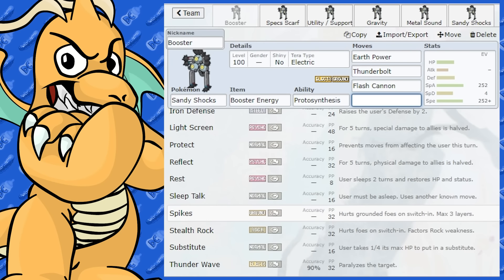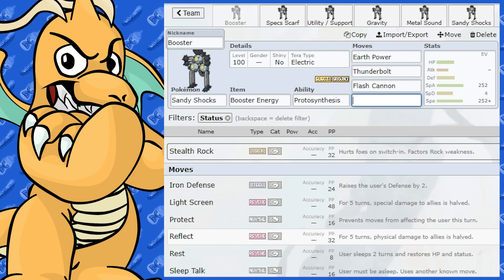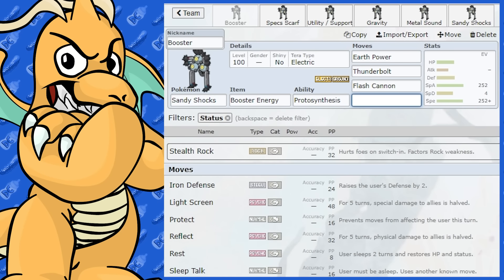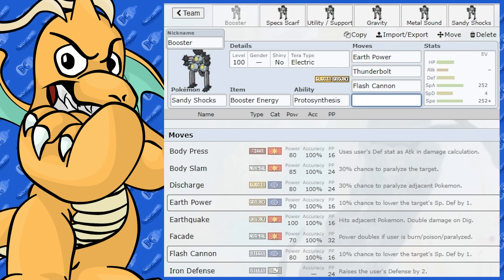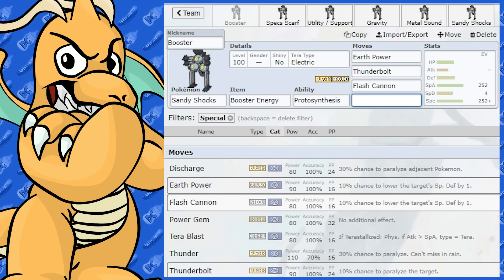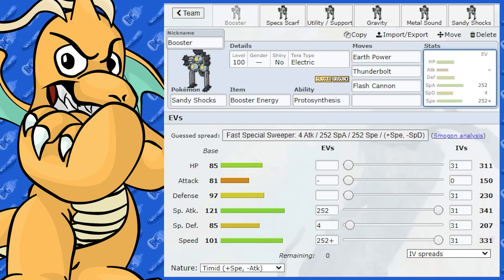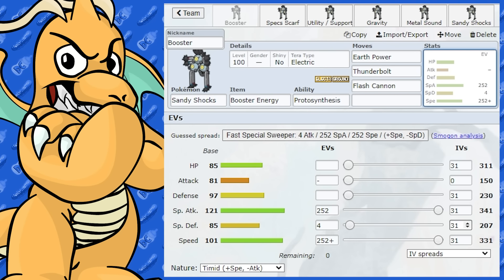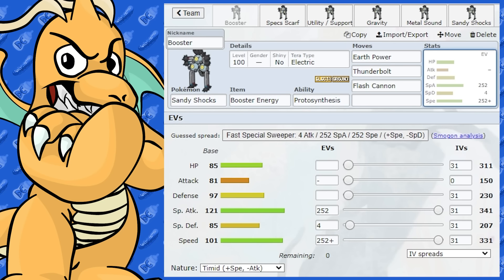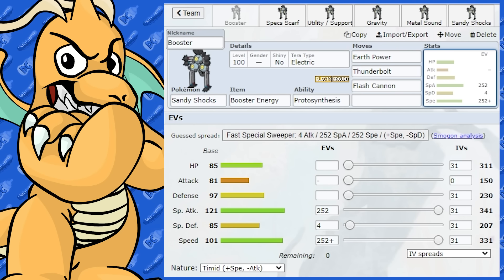With the Booster Energy EV spread, I've given it max Speed, Timid Nature, and max Special Attack. This gives it a 1.3 boost in Special Attack. It's going to be hitting pretty hard and its speed is decent, but it can be outsped by other Pokémon, so you have to watch out. Grass-types in particular can really destroy it. You could also consider running Tera Fire to counter Grass-type and Ice-type Pokémon — that would be a solid option for a Booster Energy set.